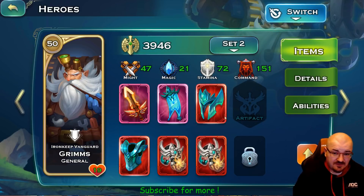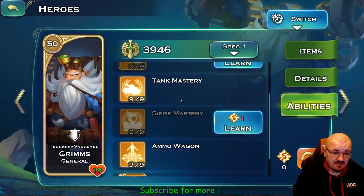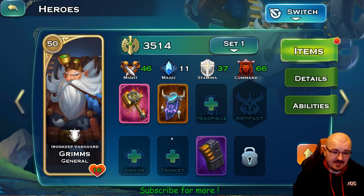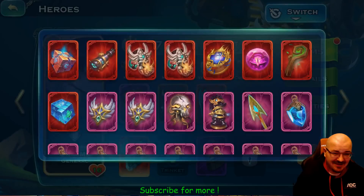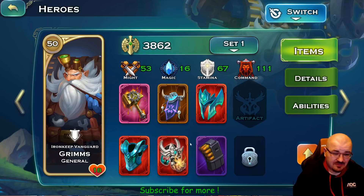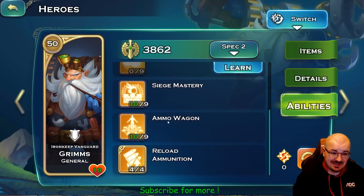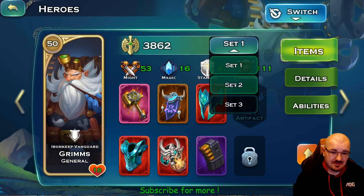Grims — this is one of the dark heroes. Since I'm using tanks and match, this is how I keep Grims. If you want to use Grims for different occasions — PvE or siege — you have to change his abilities; this second spec is what you might want to use for PvE or siege. These are the items for that spec.